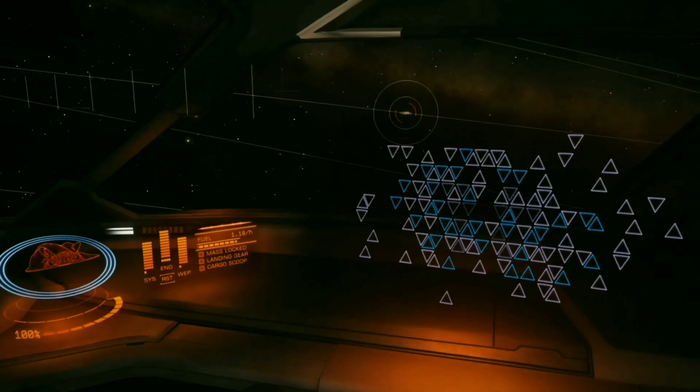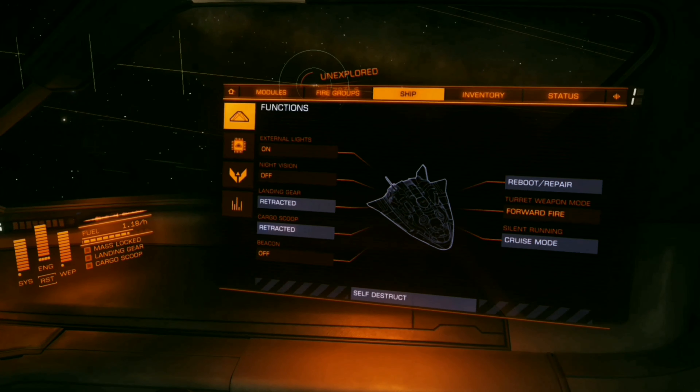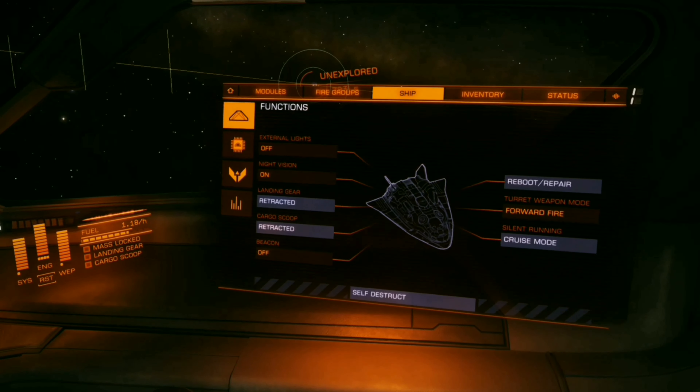Something to note when core mining: turn off your headlights and turn on your night vision. This will allow you to identify false positives a lot easier.